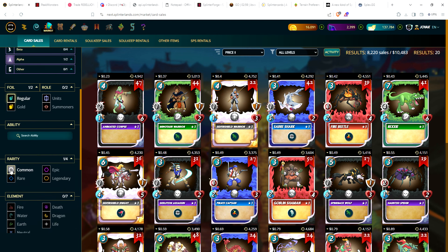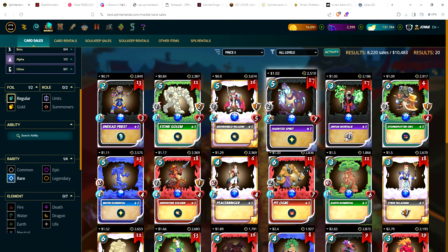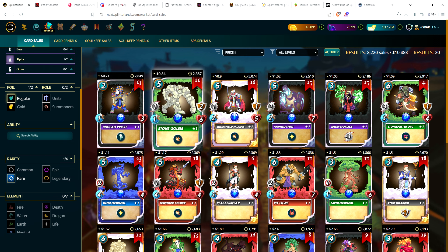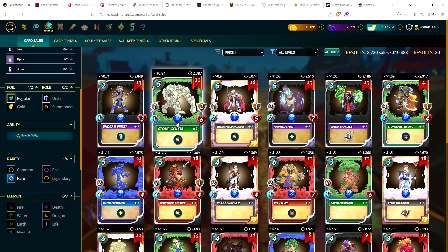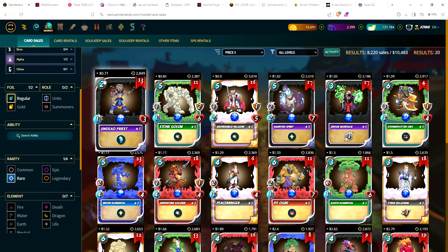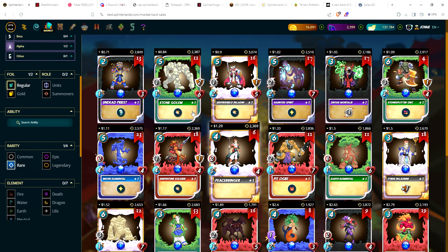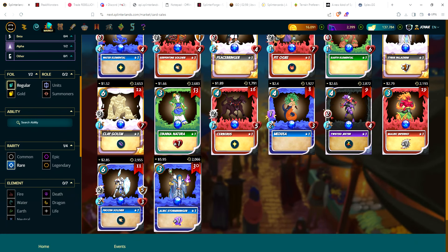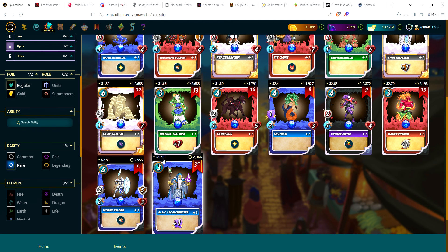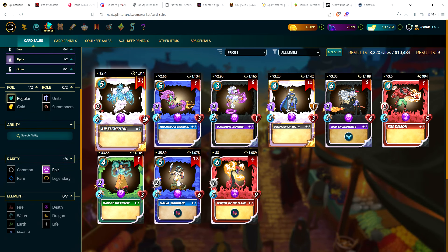For alpha rares, some are actually under a dollar now. Undead priest is the cheapest at only 71 cents, then stone golem at 84 cents. Liquidity is very low — anywhere from just a handful to low-to-mid 20s available. Most expensive rare is Ulric at just under $6 at $5.95.